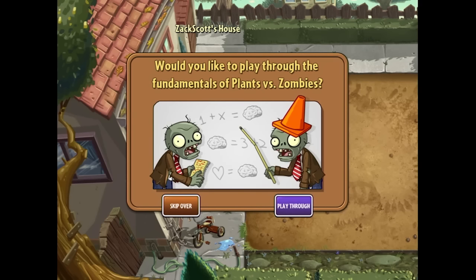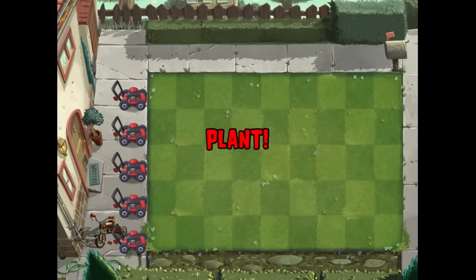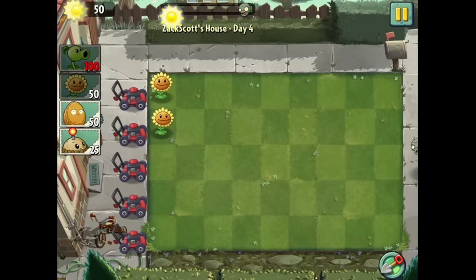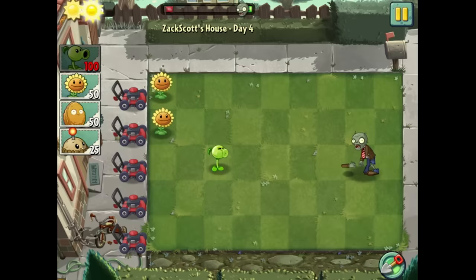I'm going to go ahead and skip over the fundamentals because I played the first game very recently right here on the Zach Scott Games channel. And this is Zach Scott's house — there's a dinosaur fossil right there, some zombies we all know and love, and the lawnmower setup. I think it's going to start us off with some classic gameplay. How is this day four? I'm a little perplexed.